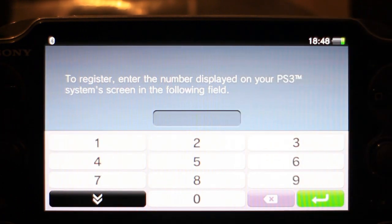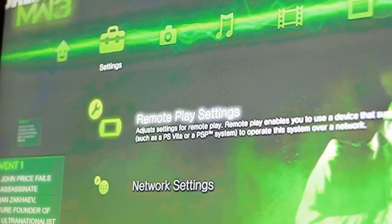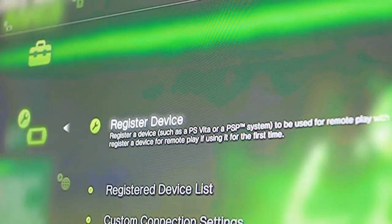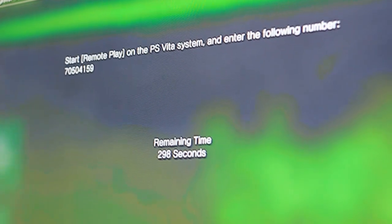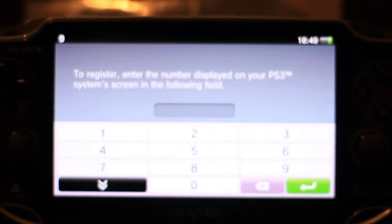It asks you for a following number from your PS3, which I should show you now. Go to remote settings, then remote play, then register device. Select PS Vita and it should tell you your code in the top corner. That code always changes depending on what system you're going to be registering, so it's always a unique code.